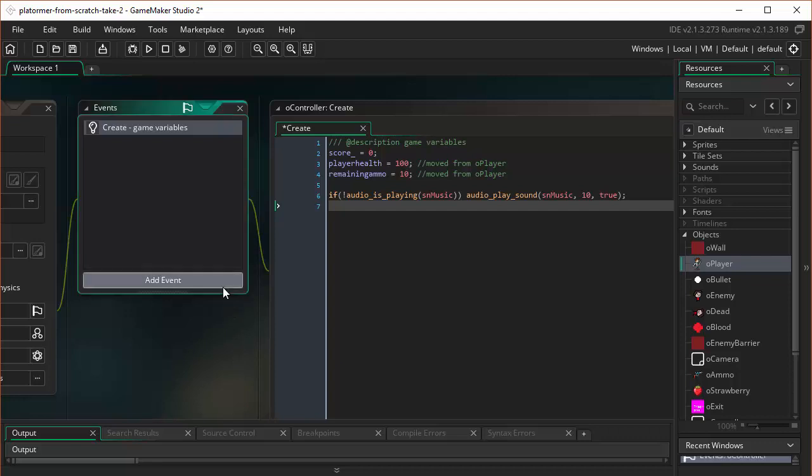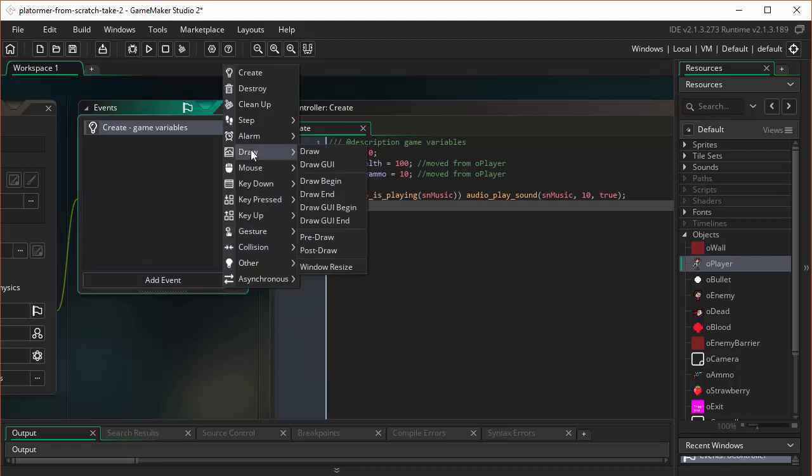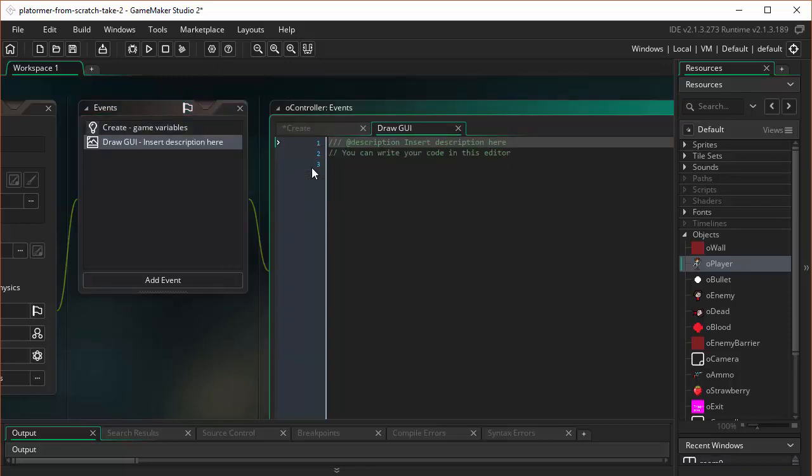So let's do the display part. We're going to add a draw event. But unlike what we've done before where we just used a regular draw event, we're now going to use Draw GUI. Draw GUI will allow the score, health, and remaining ammo information to show in the correct location in the room even though we're using a camera. Remember, we created a camera that's following the player inside a much larger room. If we use draw, we have to do extra work to position the GUI information so it moves with the camera, whereas with Draw GUI, we don't have to worry about it so much.